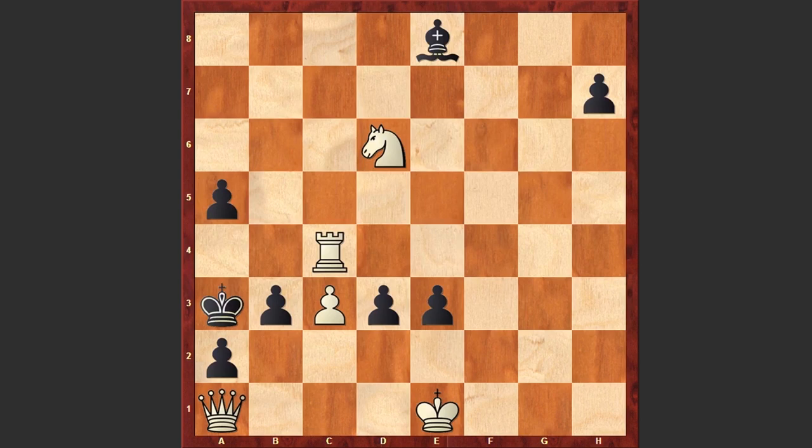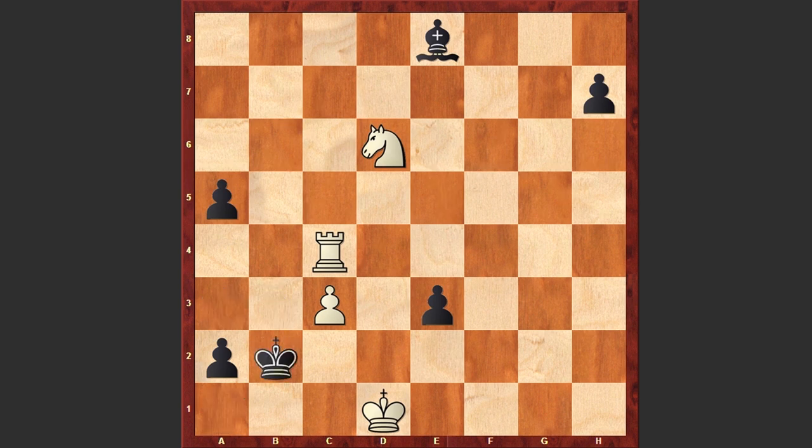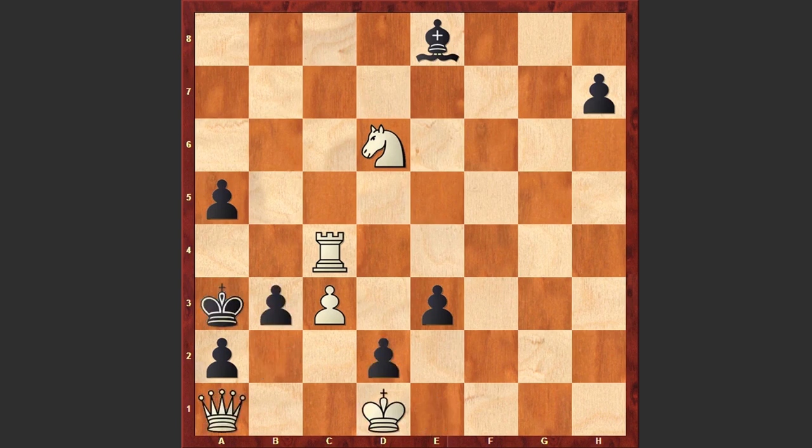The best move for Black in this position is D2 check, Kf1 — it turns out that this is the safe square for the White King. Otherwise, if you move like Ke2, then Black can promote the pawn to a Queen and then play b2, which is going to be winning for Black. Or after D2 check, if you move like Kd1, the White King can even get checkmated. That's why after D2 check, White is playing Kf1, but now the e-pawn is marching forward.